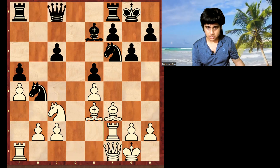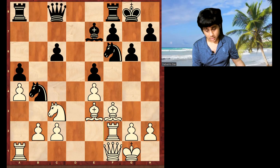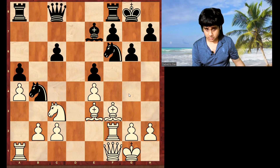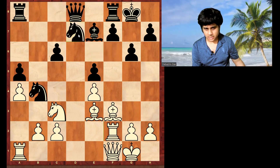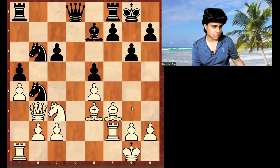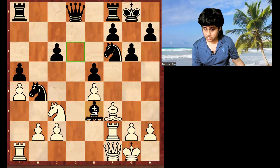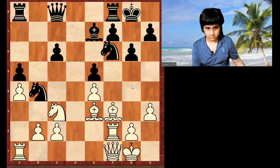Whenever your opponent makes any move you should always ask what is the idea behind his last move, and also ask about the drawback. Black wants to play knight g4. There was some analysis: knight d7 - he wants to exchange this bishop, so then queen c4, knight b6. But whatever you do, this is better for white. Black should try to exchange his bishop for white's bishop - that would be a very good trade for black, but it never happened. h3 prevented the knight g4 idea.